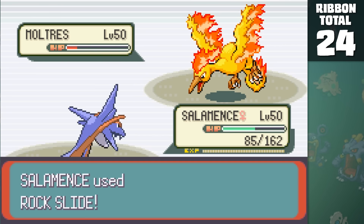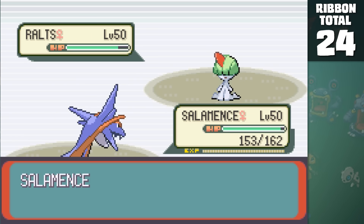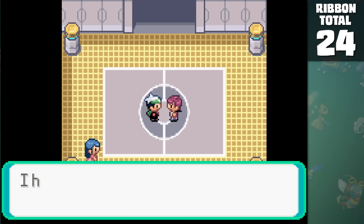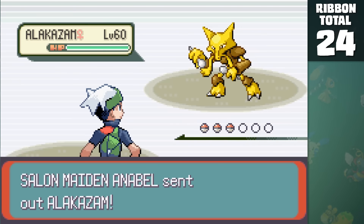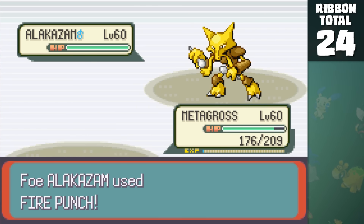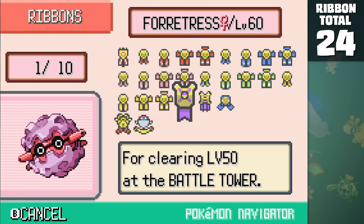The most annoying part of this entire challenge wasn't even the battles — it was trading it to different games to give Forretress the best moveset I could. Since I pretty much used all my TMs and Heart Scales for the Pokemon contest, I had to trade it into my FireRed and LeafGreen versions to teach it more viable moves. In the open level section of the tower, the minimum level requirement is level 60 in Emerald rather than level 100 in Ruby and Sapphire. I lost a level 50 challenge on Trainer 44, which was a huge waste of time, but after clearing through both challenges, I was able to give Forretress the Winning Ribbon and the Victory Ribbon.